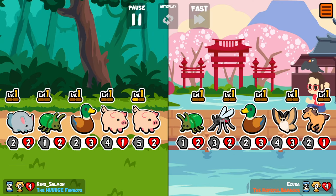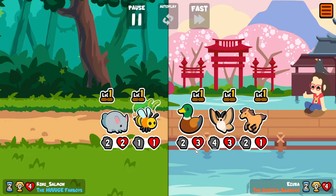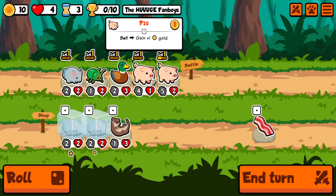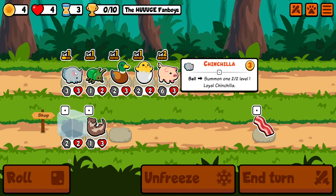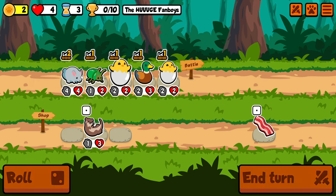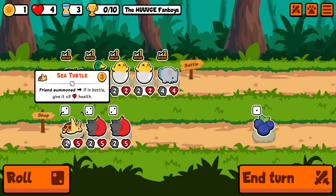Two more chinchillas. We take another loss on this one. So now we got two level ups. Hopefully we can get... there's a hatching chick. And another hatching chick. I think we sell the pig, get some extra money, and then we'll put the chinchilla in front. And then we'll keep rolling.